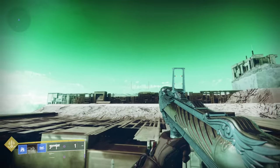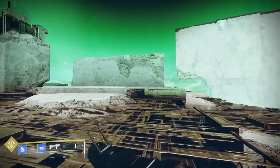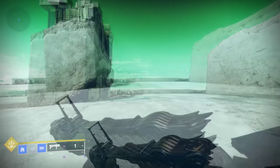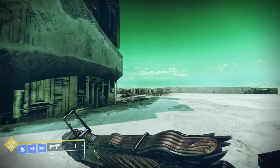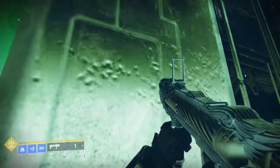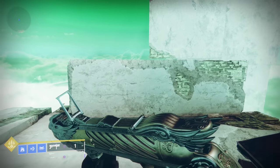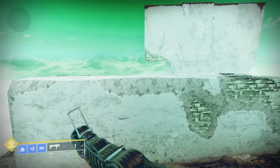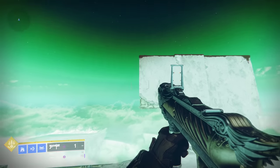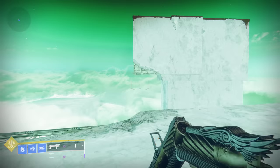And that should do it for getting to the top. Now we're just going to get on top of that white block there. You can jump up the side of this thing, then straight on to the top to give you the height that you need. And now we can go right over to the other side, but we're not going to stop here — we're going to go all the way to that obelisk in the background.